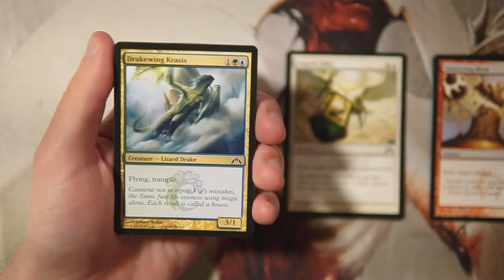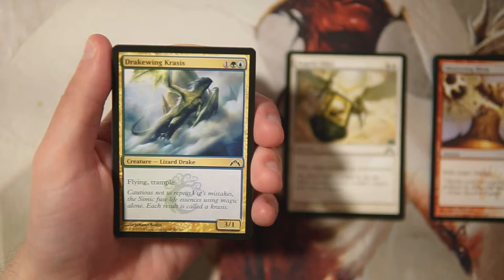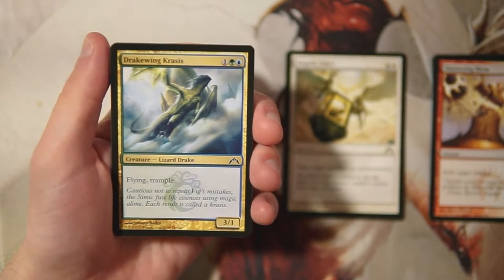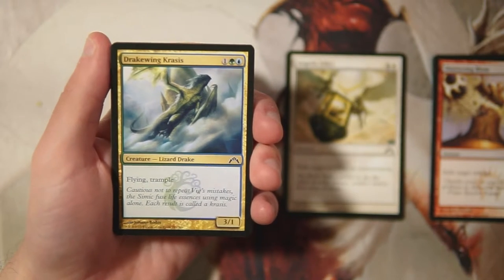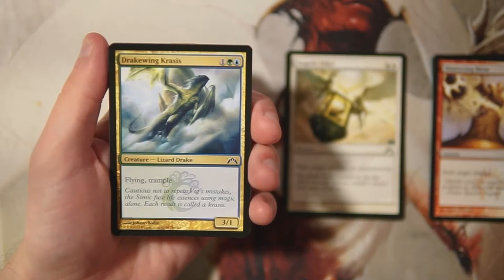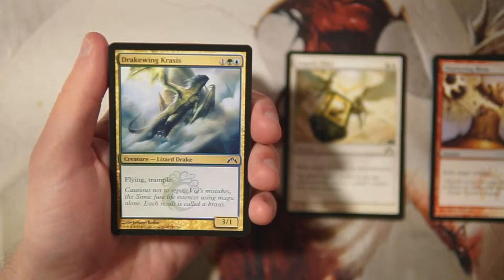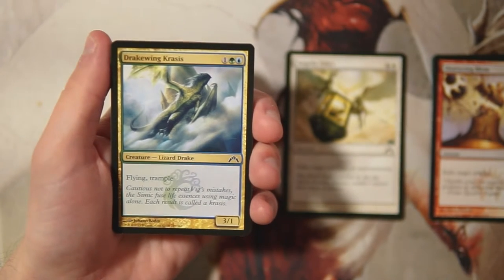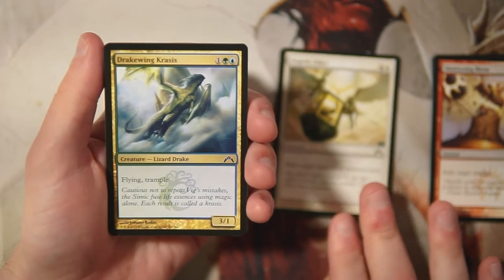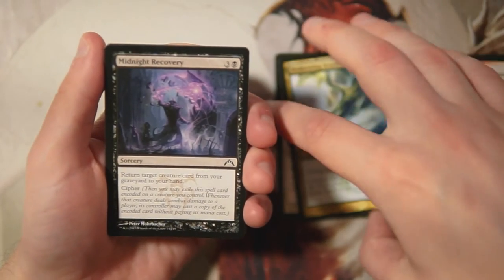Drake Wing Crisis is a 3/1 for one green and one blue with flying and trample. It's a pretty good aggressive flyer, but only one toughness means it's going to die really quickly, which sucks. It does have flying so it can get around other creatures, and trample means it'll hopefully deal one or two damage even if blocked. I like this card, though I'm not sure I like it more than the Edict — keeping them in the same pile for now.